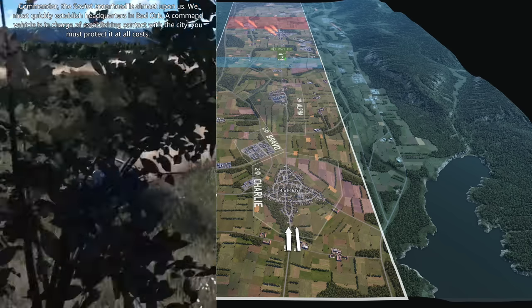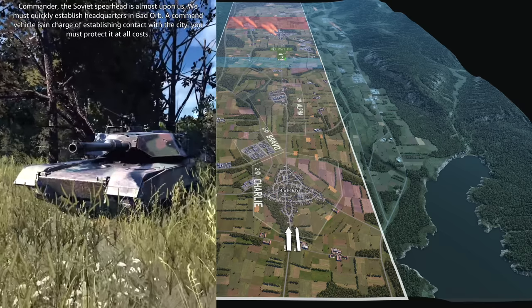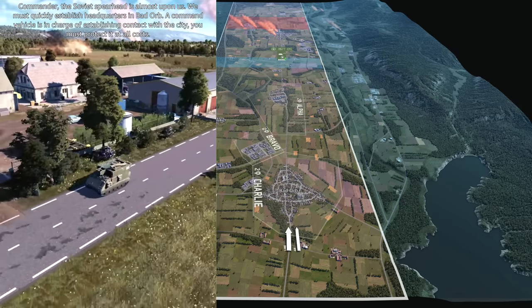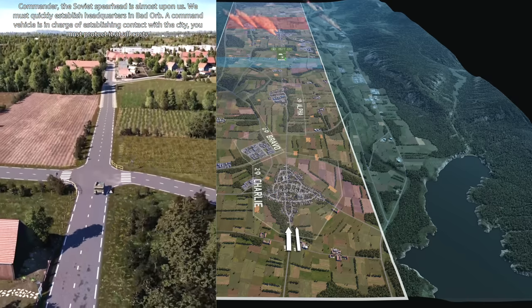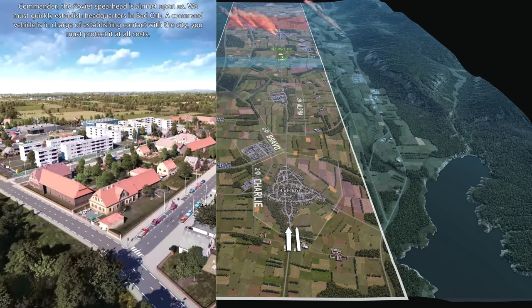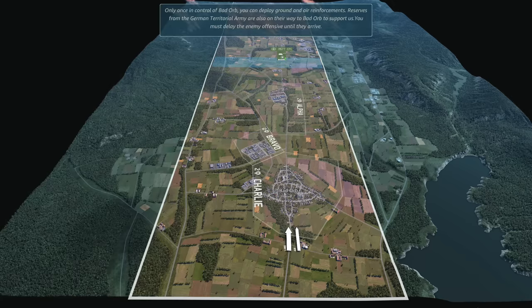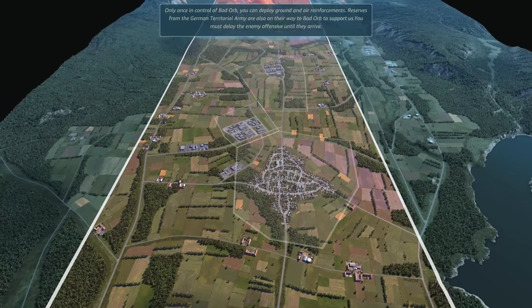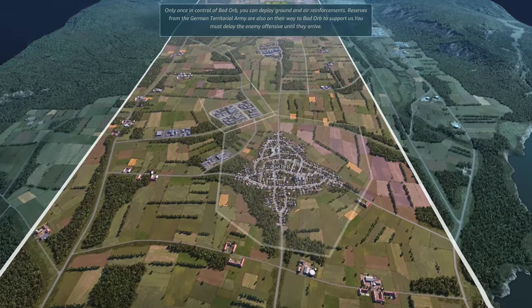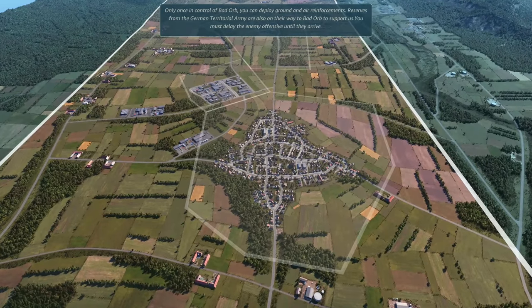Commander, the Soviet spearhead is almost upon us. We must quickly establish headquarters in Bad Orb. A command vehicle is in charge of establishing contact with the city — you must protect it at all costs. Only once in control of Bad Orb can you deploy ground and air reinforcements. Reserves from the German Territorial Army are also on their way to Bad Orb to support us. You must delay the enemy offensive until they arrive.